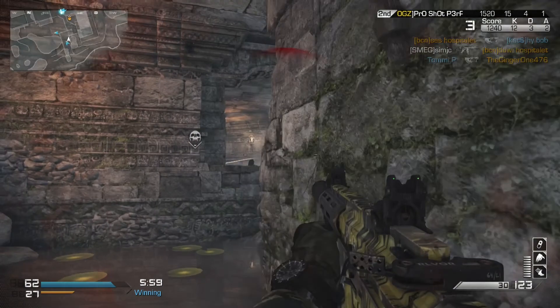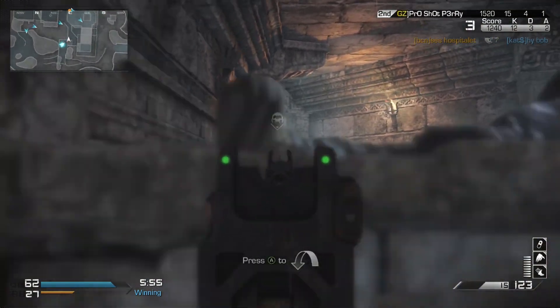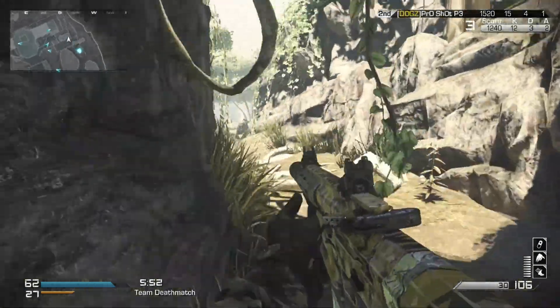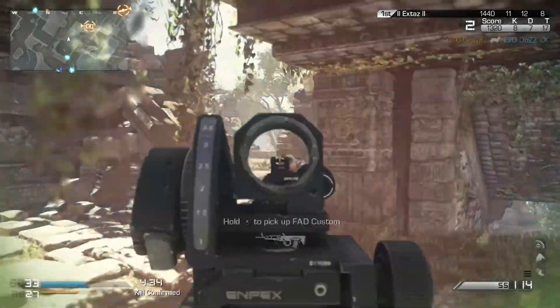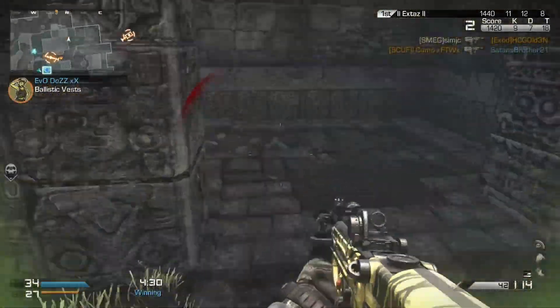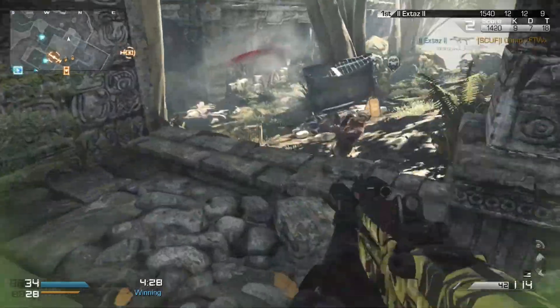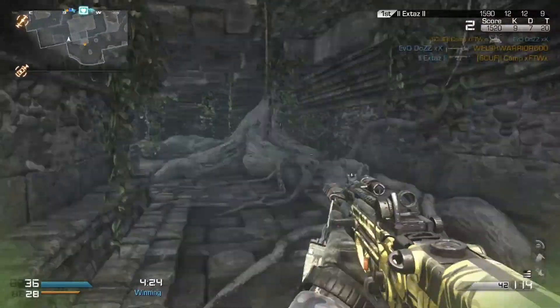It's got lots of little underground sections, nooks and cranny pathways, and of course sniper spots — you know what COD map doesn't. It's going to take you a few plays to get used to all the various routes you can take. There are the major routes and the minor ones — think of them as A and B roads.